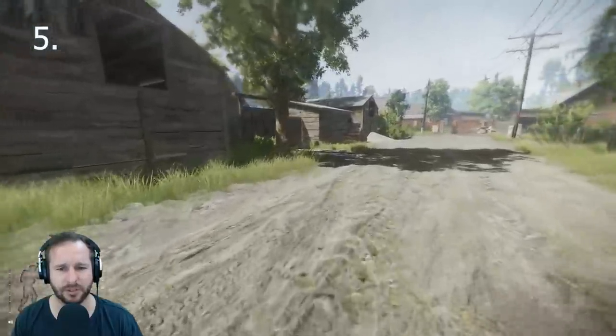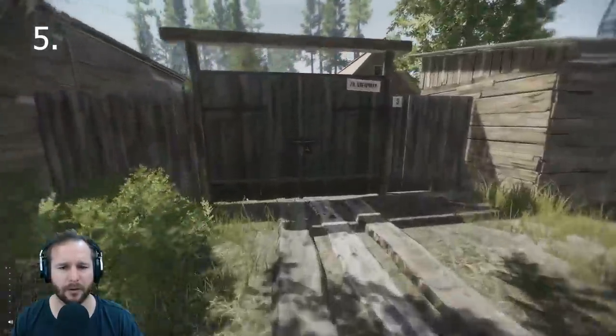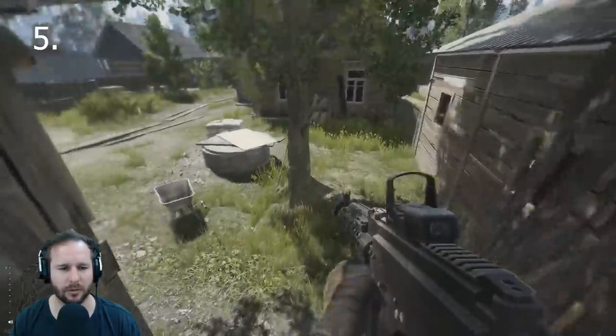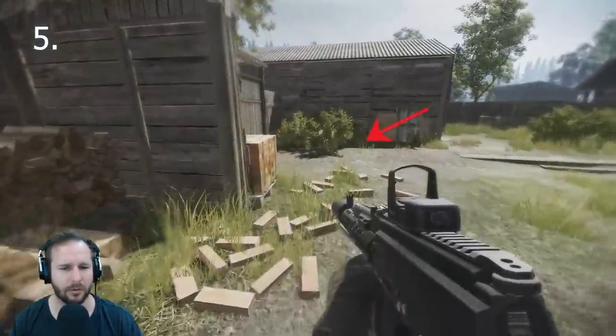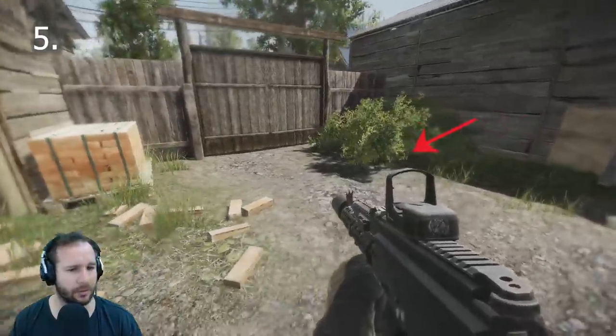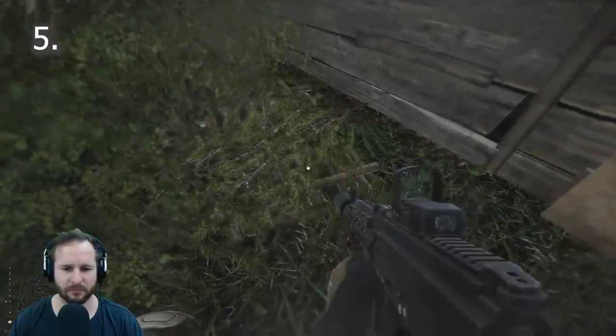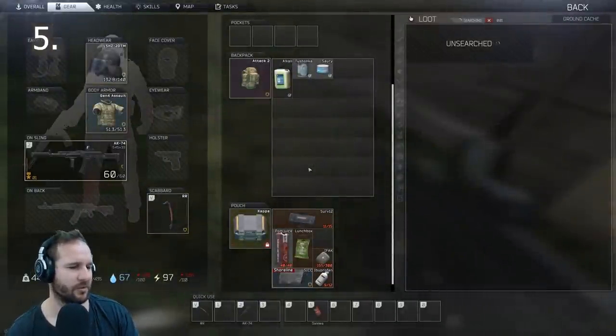Number five is a little bit more tricky. From the dumpster pile, you want to head up towards the cottages. You can jump over this wall right here. It's located in this yard — it took me a little bit to find it, but it is just pretty much located between the bush and the fence. So once you get in there, you'll find it pretty quickly.